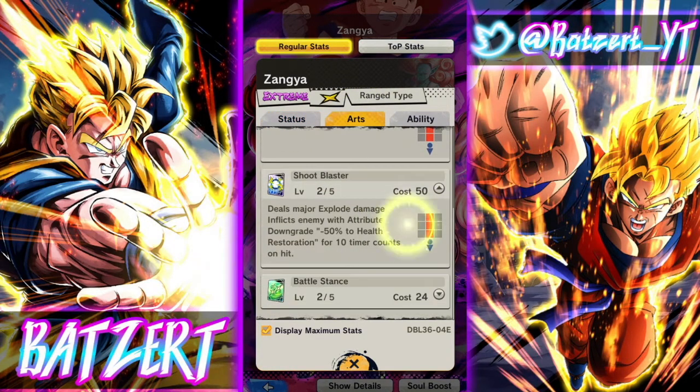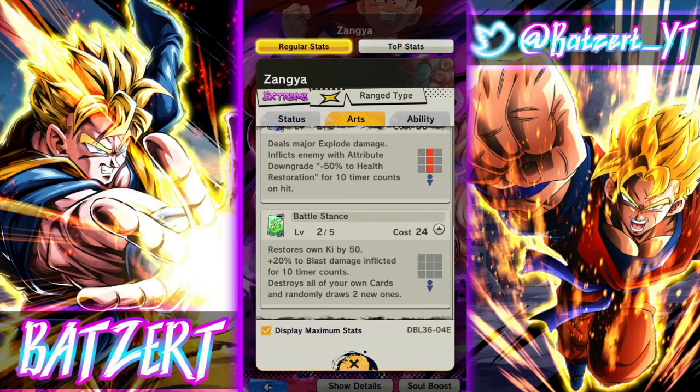Normal strike, normal blast — Shoot Blaster deals major explode damage and inflicts minus 50 to health registration for 10 timer counts. If you have two of them, you can reduce 100 health registration for 10 timer counts, which is nice. Battle Stance restores ki by 50 and gives 20 to blast damage for 10 timer counts.